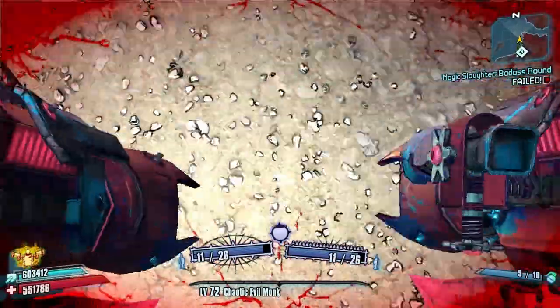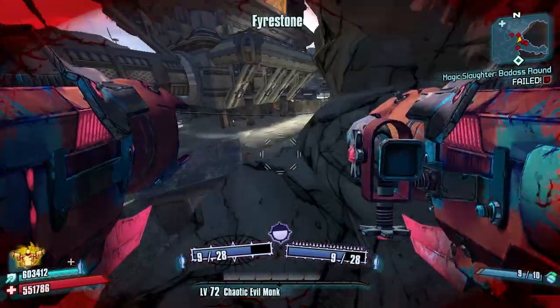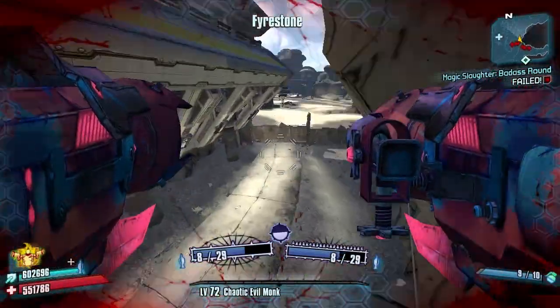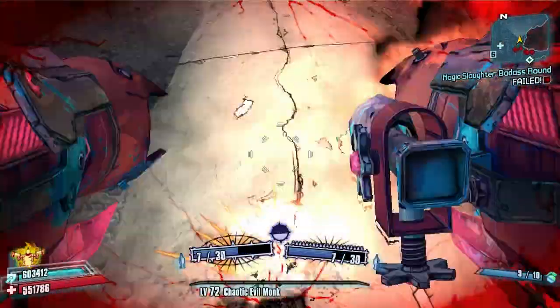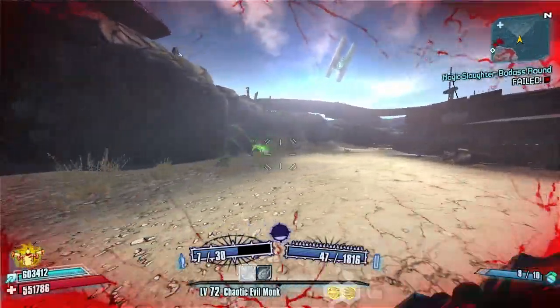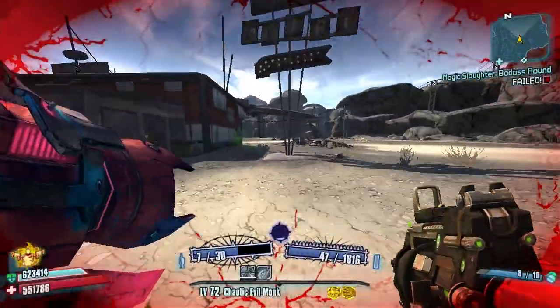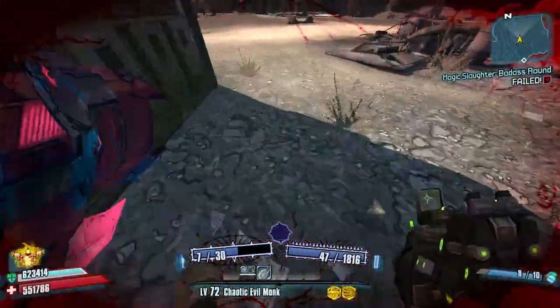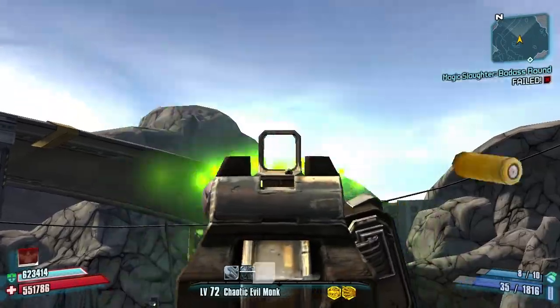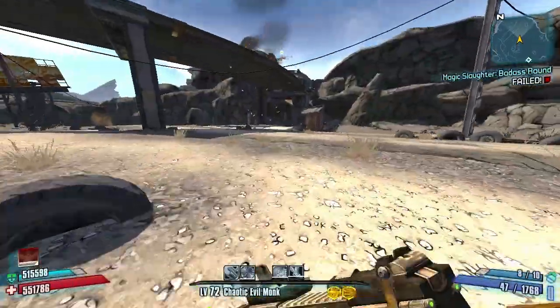A lot of people know about this skip, but I'm going to show you anyway in case you don't. Proceed forward and jump over the skag. Since we're speed farming, we also have to kill Saturn as fast as we can. Look to your left — there will be a skag there. Throw a Fastball at it, get a No Kill Like Overkill bonus, then equip the BEE, proceed forward, and shoot at this predetermined spot. Saturn will catch all the bullets and die instantly.